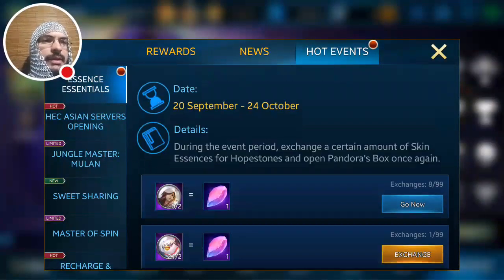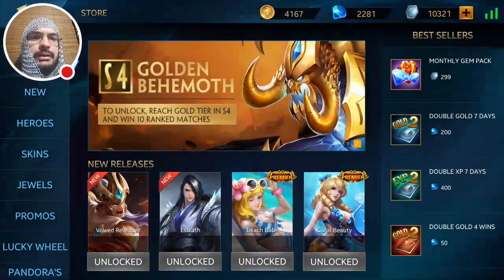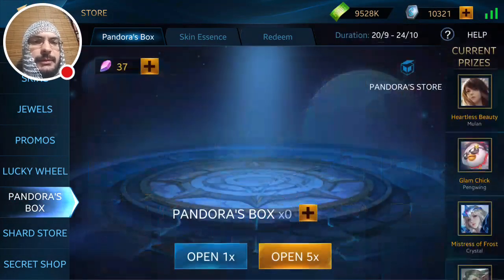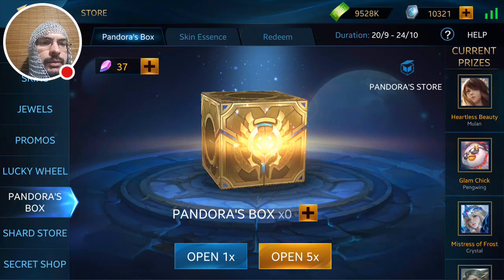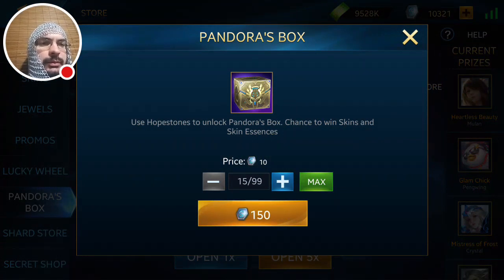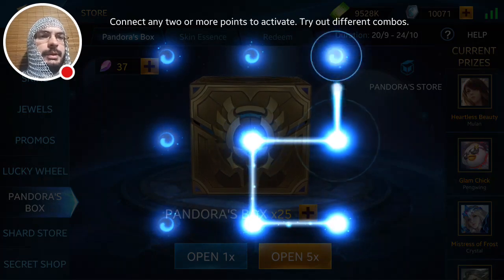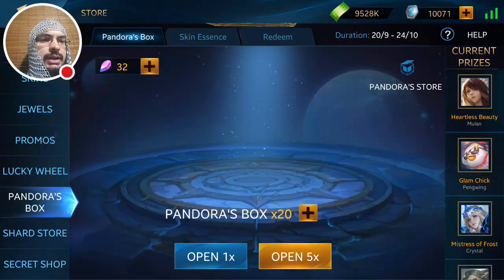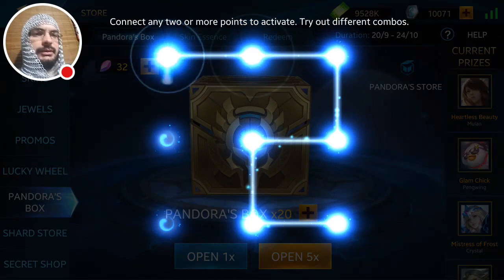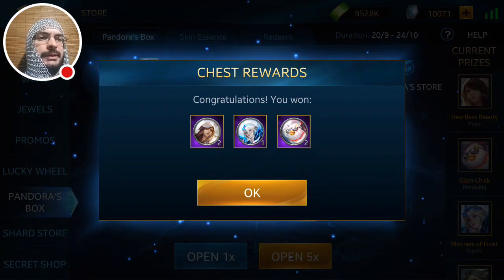Okay, we're almost there — all Hope Stoned up. Let's get back to the Pandora's Box event. We need more Pandora's boxes, so we'll buy another 25. There we go — 25 more boxes. This will be 21 right here. Okay, there's one of the Glam Chick essences I accidentally returned — now we're plus one on Glam Chicks, caught up from what I accidentally sold back.